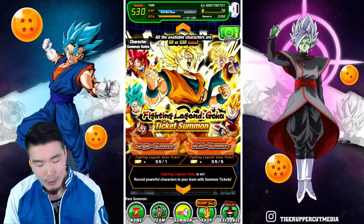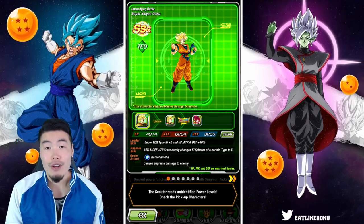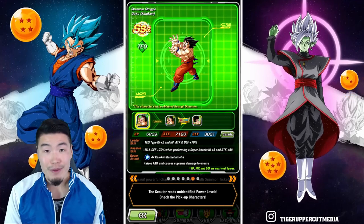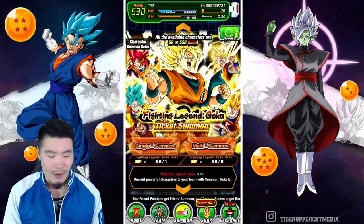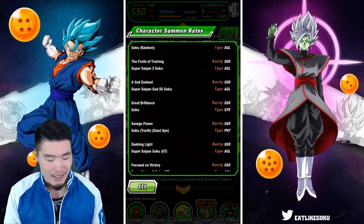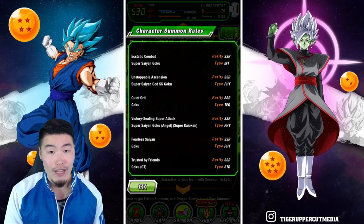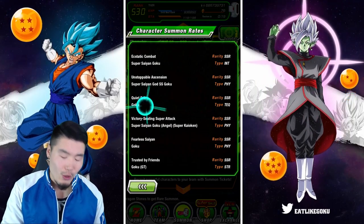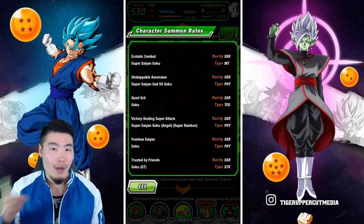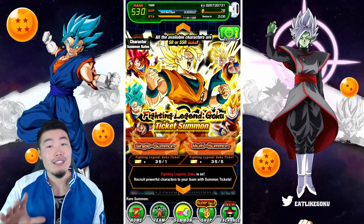Without further ado, let's take a quick look at this banner before we start the summons. The thing that really sucks — that is very, very sad for me — is that every single Goku featured here is already rainbowed. So it's not exactly a very hype banner for me. But the one thing that could be potentially extremely hype is this one unfeatured Goku right here — Quiet Grit Goku. That is the Goku that eventually Dokkan Awakens into LR Super Saiyan 3 Goku. And while I did pull my first copy a little while ago, getting a dupe would be amazing. So that is really the only thing that could be hype from these summons, but you never know — it's always possible.